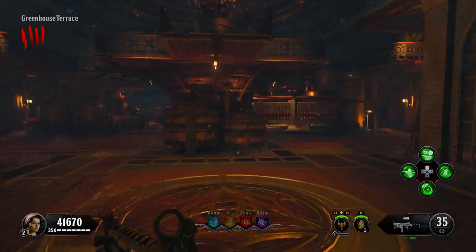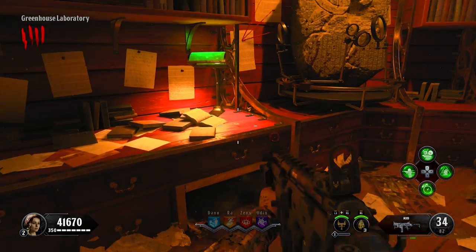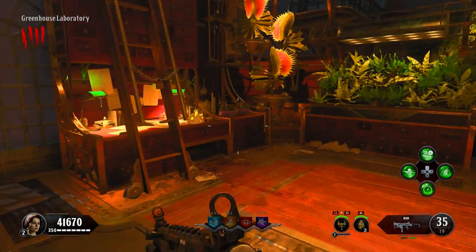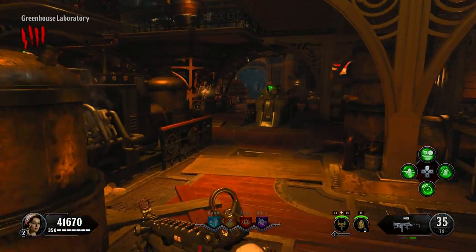Finally, the last part is sulfur. This can be found in the greenhouse laboratory, and right as you enter, you can find a location on the table to your left, and then another one on the table to your right. The last location can be found on this table towards the back of the lab near one of the Wonder Weapons workbenches.